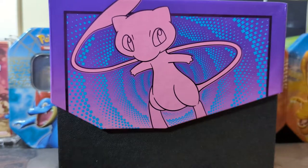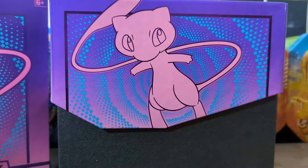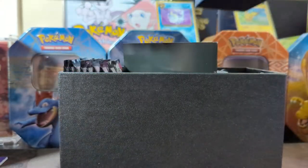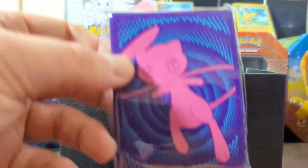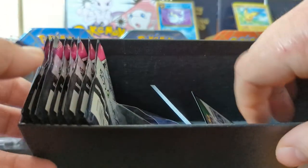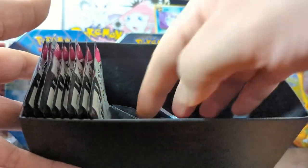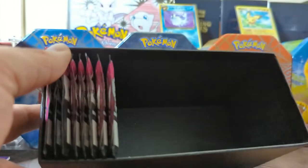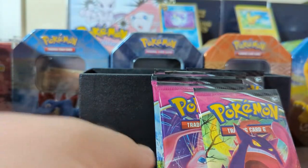Today we're just gonna be opening up this little guy. I absolutely love the Mew artwork for this one. We got ourselves the player's guide and then the internal artwork, which I'm going to leave to the side — running out of space for all of those. Looking inside, we have the rulebook — still haven't read any of the others — Mew playing cards, that's really cool, a bunch of energy cards, a code for anyone who plays it, card dividers for your storage, some really pretty dice, and damage or poison tokens.